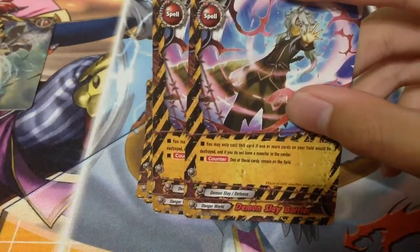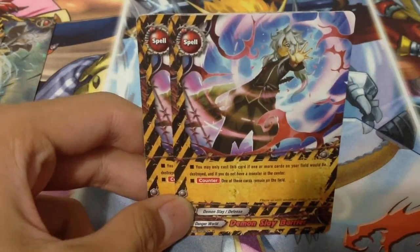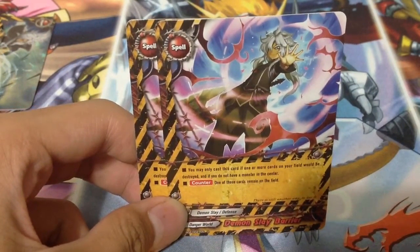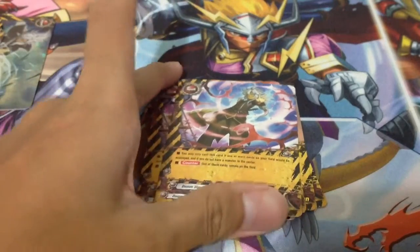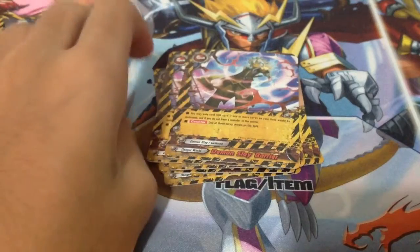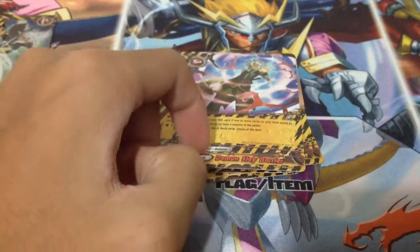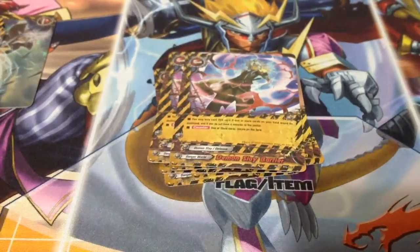Next, Demon Slay Barrier. You may only cast this card when one or more cards on your field would be destroyed and you do not have a monster at center — one of those cards remains on the field. This card doesn't have too much of a restriction, just no monster in center. It actually works in a lot of scenarios — like when you play a monster and your opponent destroys it, you use this to prevent its destruction.